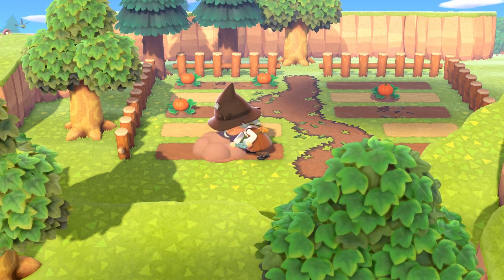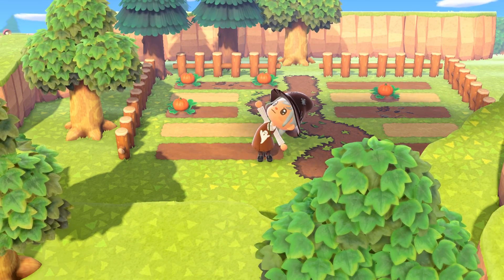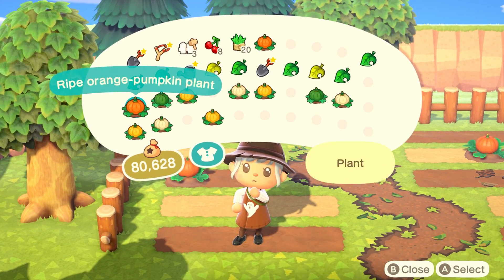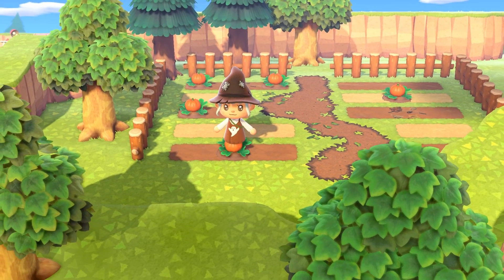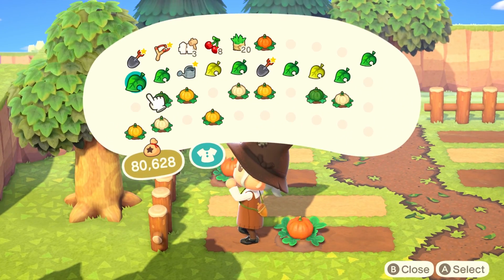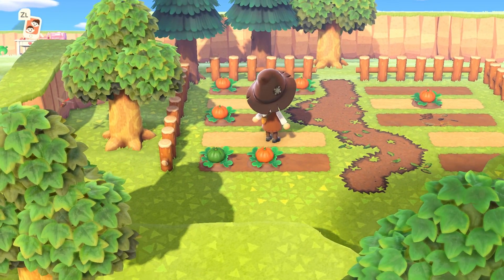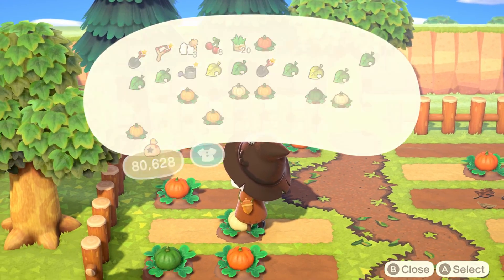So now I'm just planting my pumpkins and I didn't really want them to be symmetrical again, so I sort of placed the colours kind of sporadically. I felt that that would maybe look a bit more natural — though I don't really know how pumpkins grow in a pumpkin patch in real life.